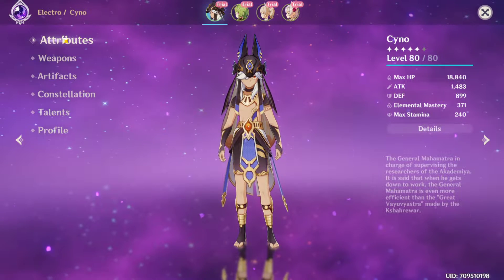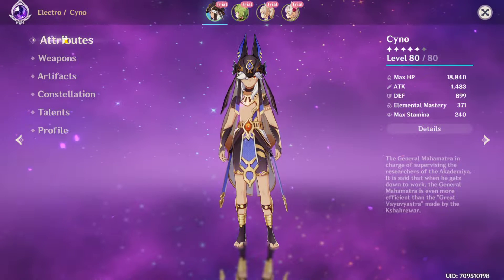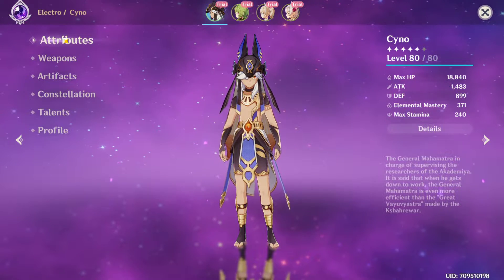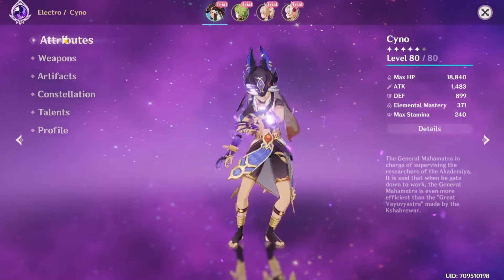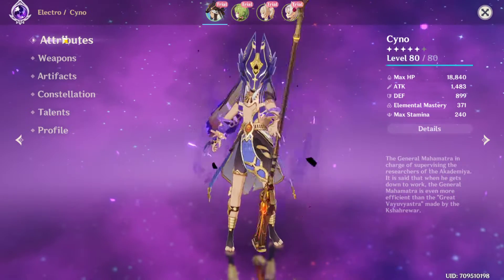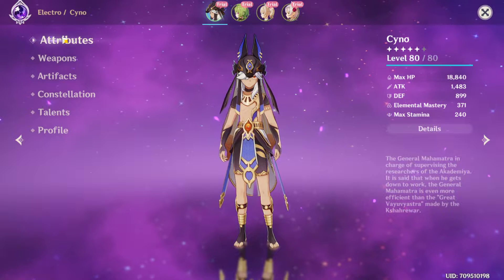Hi everyone, welcome back to another gameplay of Genshin Impact. Version 3.1 is finally live and with it two new characters have been released: Cyno and Candace. In this video I'm going to show you my personal thoughts and impressions on their game style, talents, and all that about these two new characters, and give you my thoughts on whether they're worth pulling on the new banner.